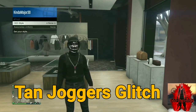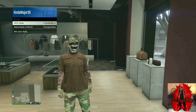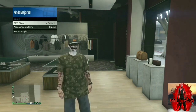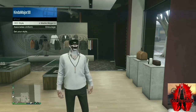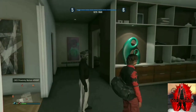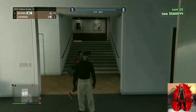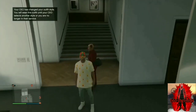Now I'm going to show you how to get tan joggers. Tell a friend to help you out. Your friend is going to register as CEO, go to management, go to styles, and look at all the CEO outfits — you can get all these for free. The tan joggers are labeled under warlord, so make sure your friend puts it on warlord runners. After your friend hires you as a CEO associate, both of you go inside of your apartment to do the glitch. Have him go to management, then style, then find the warlord outfit with the tan joggers.